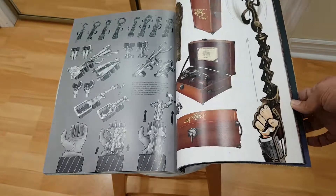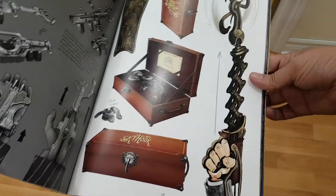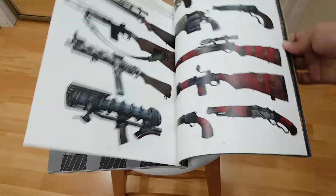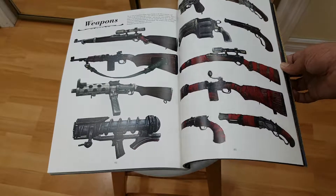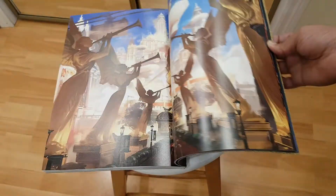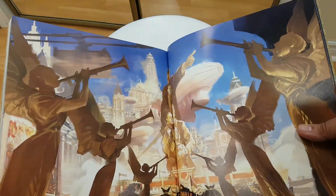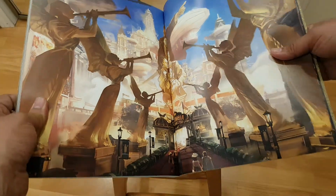That's the Sky-Hook. The floating city has freight lines running all across it, and you can hook onto them and travel to different places. Here are the guns and weapons of the game. Oh that's a nice one. It's a shame this isn't hardcover — you could see this artwork more nicely. In the softcover you have some gutter loss but it still looks really amazing.